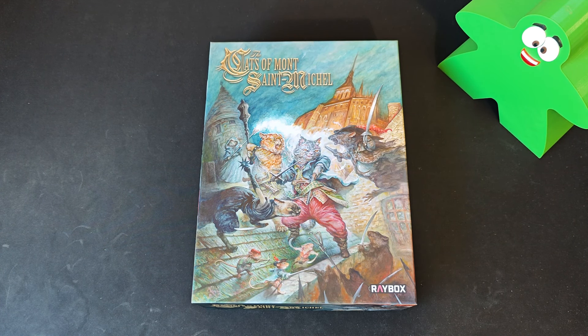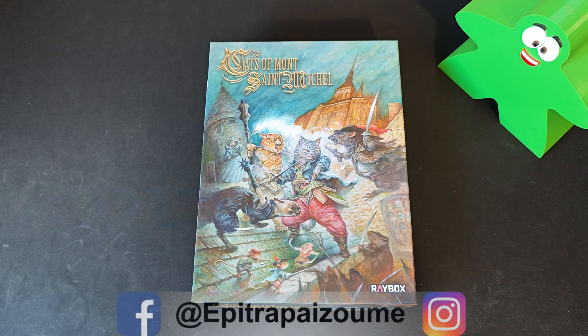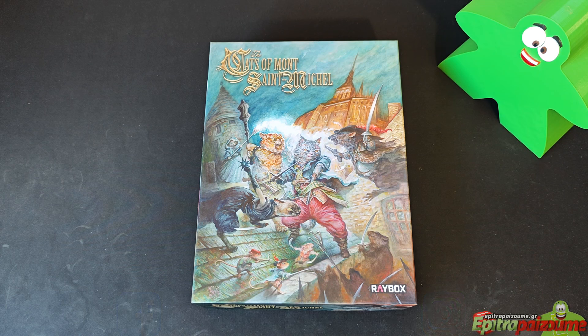So what is the game about? The game welcomes players to the Cats of Mount Saint-Michel, where a dark time has fallen on the place and the humans who inhabit it. The Cats of Mount Saint-Michel is a miniature solo cooperative campaign game set in the historical monastery of Saint-Michel, just before the French Revolution.